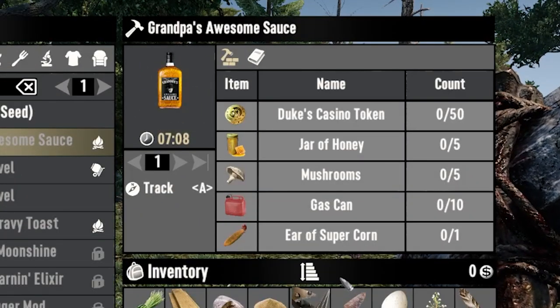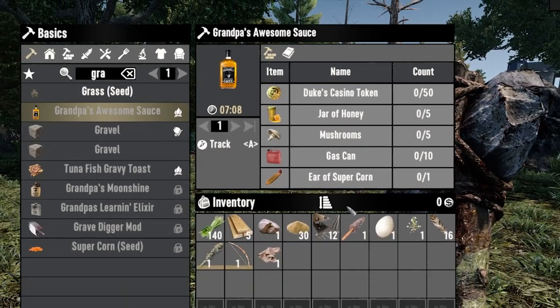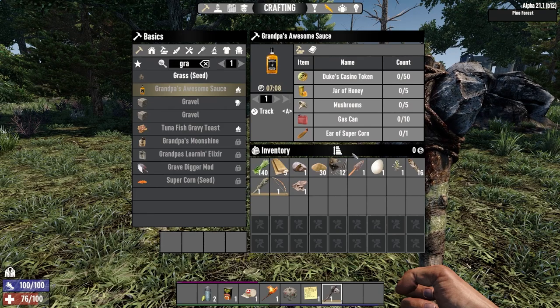From there, you'll need 50 Duke Tokens, 5 jars of Honey, 5 Mushrooms, 10 Gas Canisters, and 1 ear of Supercorn to craft at a campfire using a cooking pot.